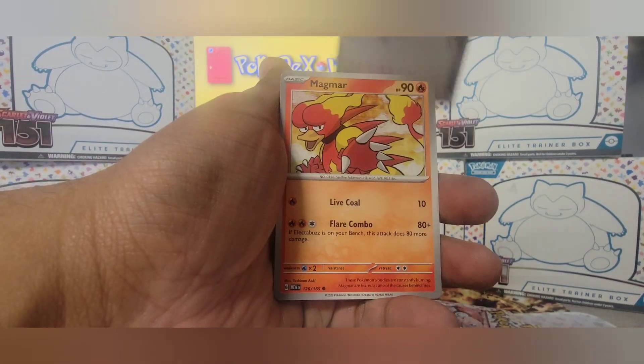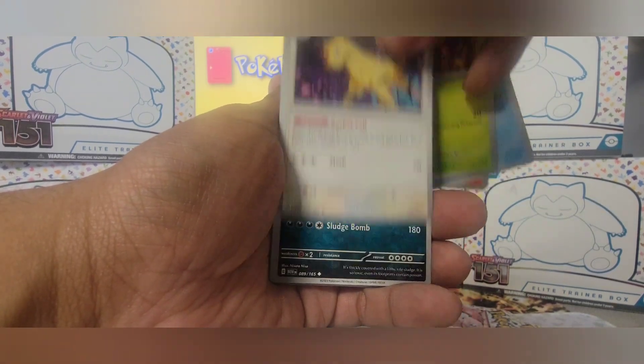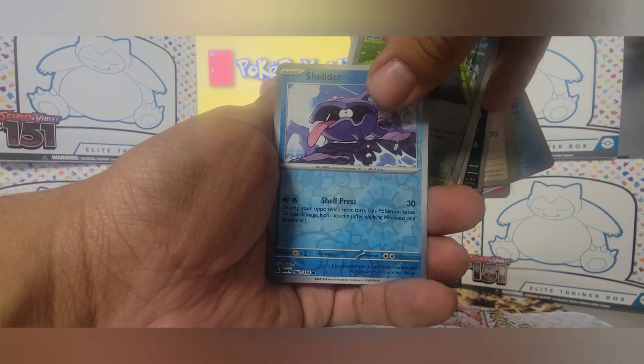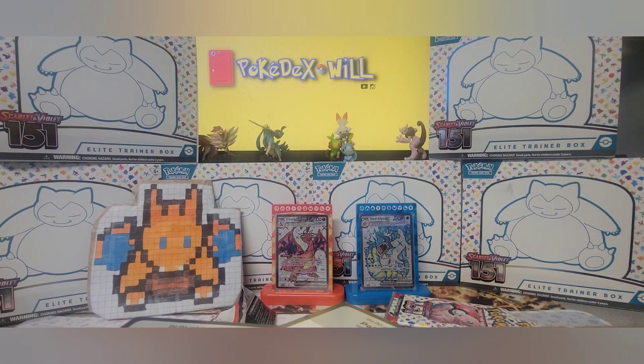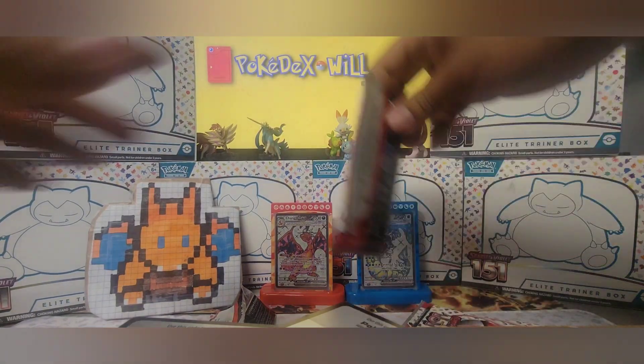Pidgeotto, Magmar — I need the holo Magmar — Bellsprout, Persian, Muk, Daisy's Help, Cycling Road, Shellder, and Marowak. Okay, we're down to three packs.